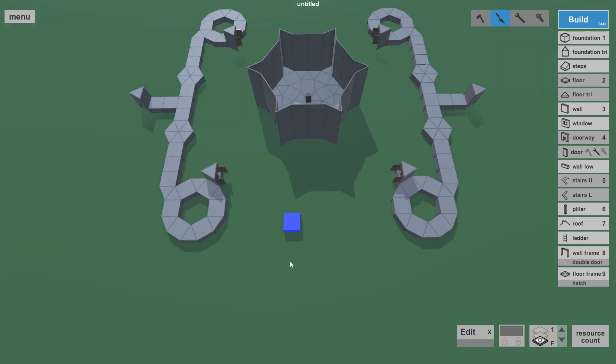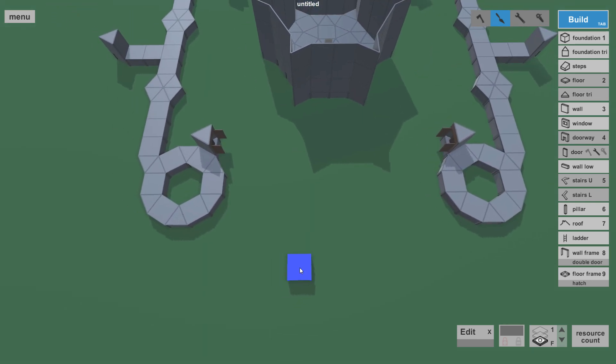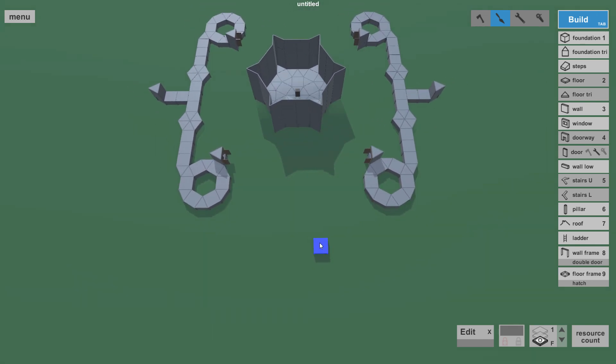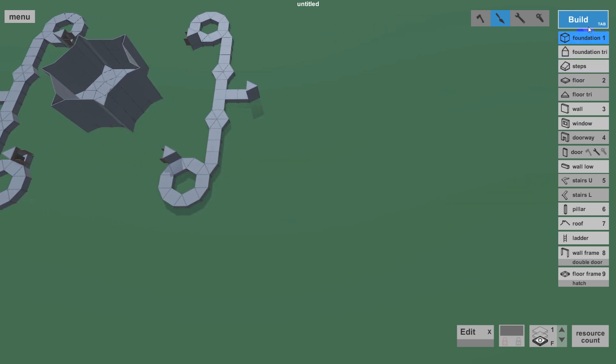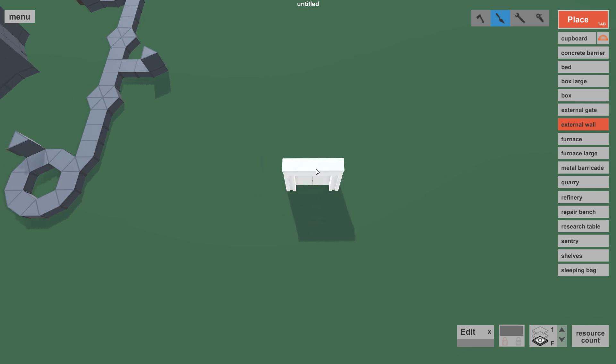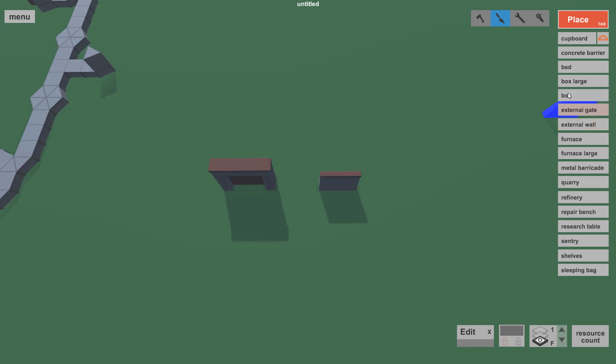I may bring out a separate tutorial on how to implement the high external gates inside your base, but I'll explain it now anyway. You have an external gate and you have an external wall. The external gate is much bigger than the external wall. If you place them next to each other using square foundations, the external wall is exactly two foundations wide, while the external gate is a little bit less than three foundations wide.